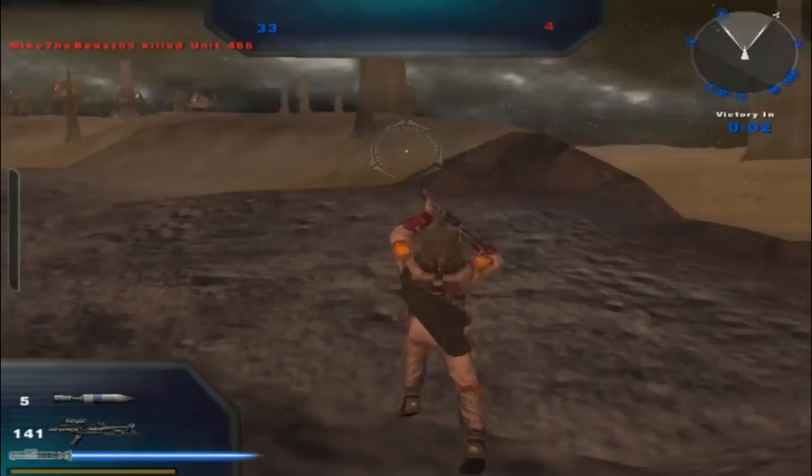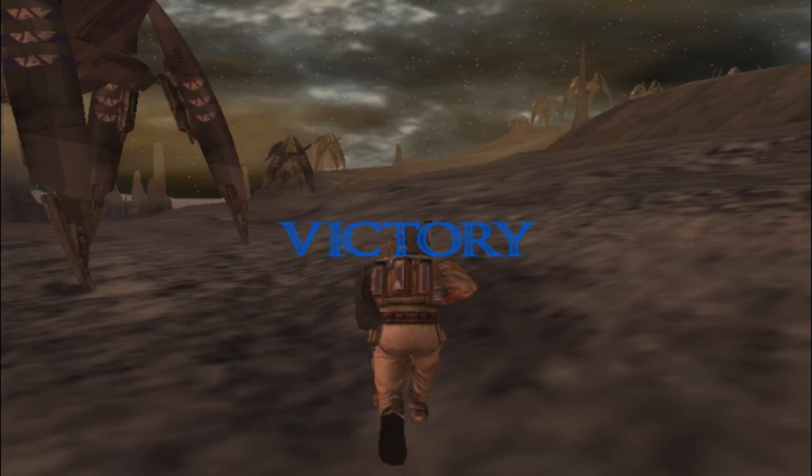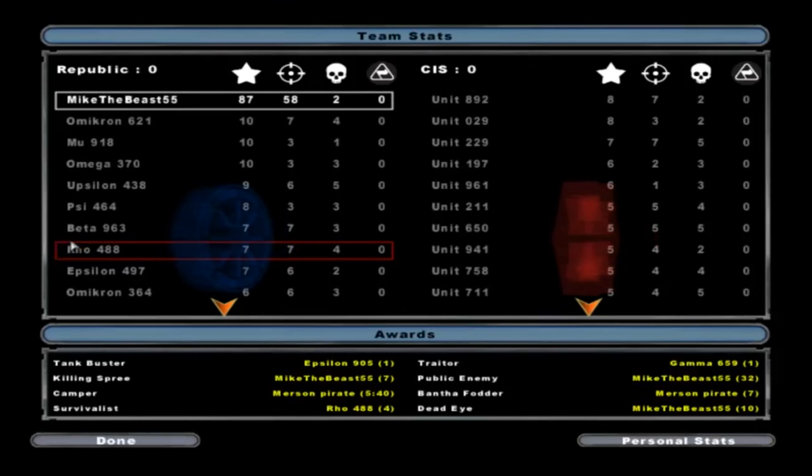Don't know where the last four of them might be — probably in the sky somewheres. Anyways, looks like that concludes this gameplay of Paragus Asteroid Belt. I think this was the 2007 map from Rikino. Thank you for watching and goodbye. Bye.